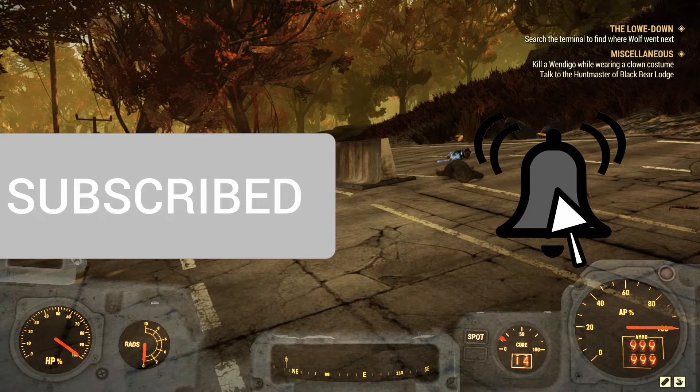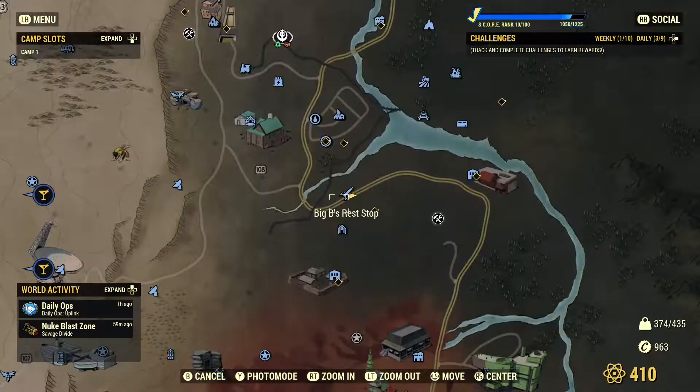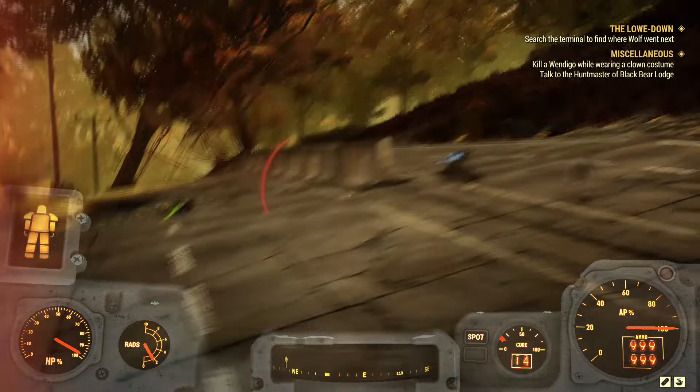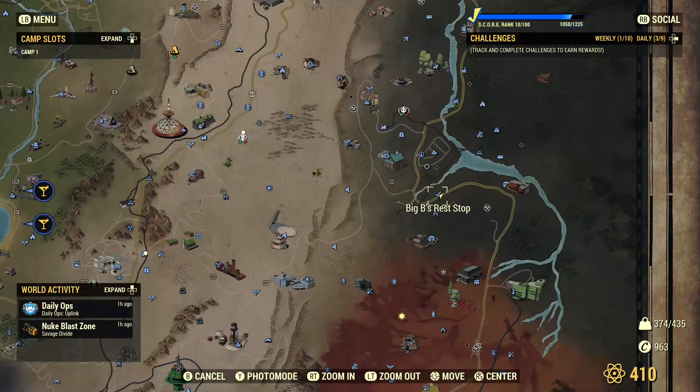The hermit crab is quite a strange enemy in Fallout 76 — it's basically a car, it is in a car, and it is designed to give players heart attacks. It only spawns on highways, particularly one specific highway. Today I will show you where to look for a hermit crab to potentially finish one of your challenges and get some atoms, or if you're just curious to find him — either way, it's fairly easy to find.